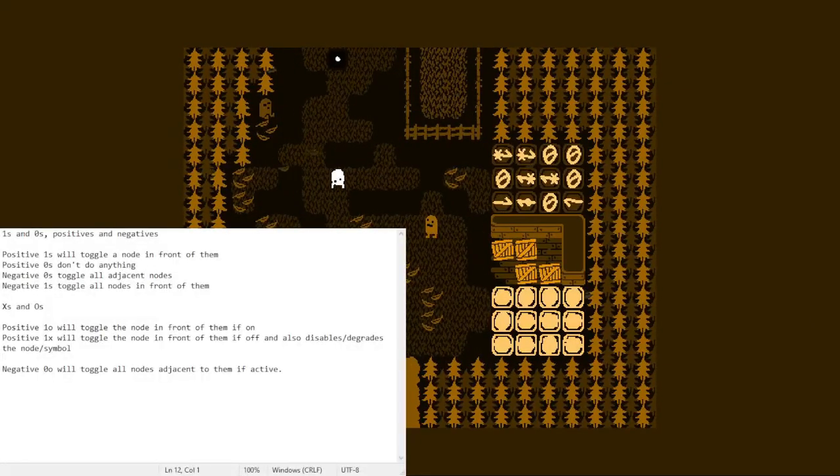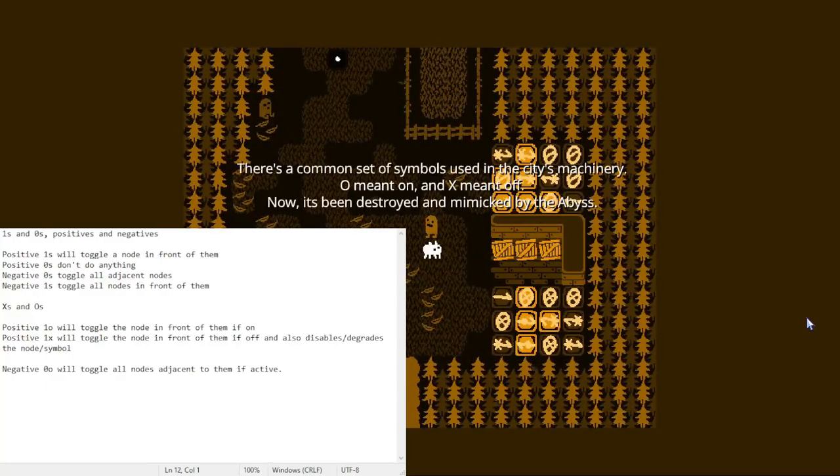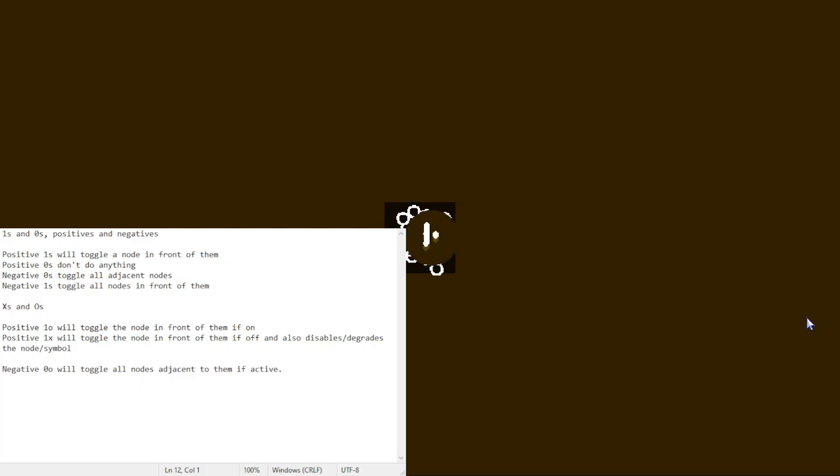Same can be said with new months. This one activates that one, but it's disabled. This activates that, this activates that — or toggles, that's a better term. But this one's already passed, so it's not gonna do anything. Right to the left, and then left again. To the right — and from what I know, these don't do anything, they're just zeros. Toggle that, toggle that, toggle that. O meant on, and X meant off. Now it's been destroyed and mimicked by the abyss. Another shard of light. And now we can do the other ones.